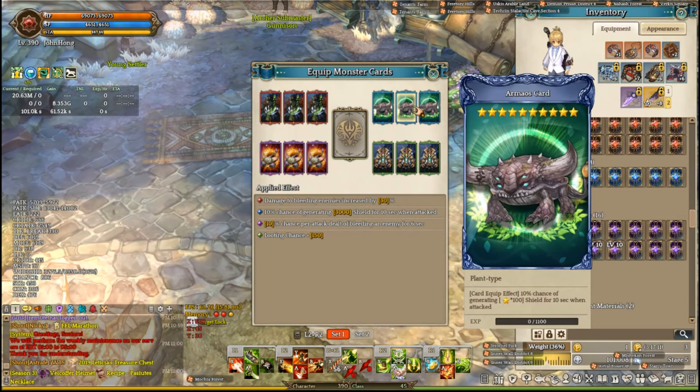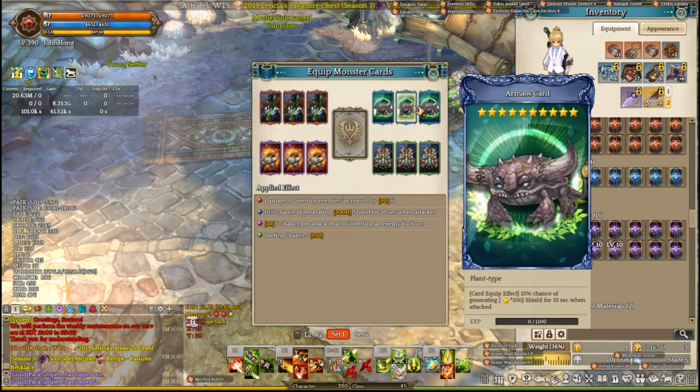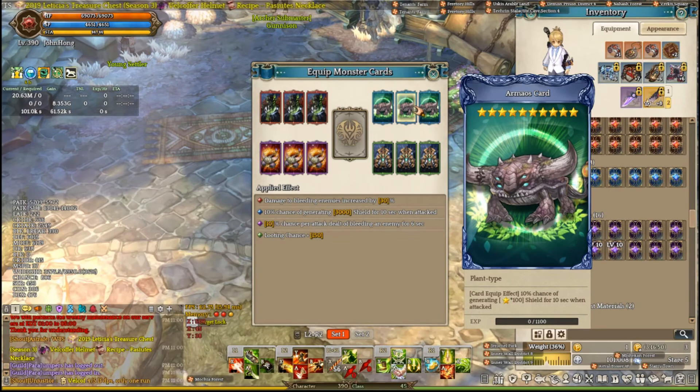Finally for the blue card I have an Aramos card. A Zara card or a Noelle card might be better, but the Aramos cards are great for CMs as you have 40 monsters hitting you and you're going to be proccing the shield pretty much every 10 seconds. It's a really cheap alternative as Aramos cards are around 200–300k — a great defensive tool that's pretty cheap to get.